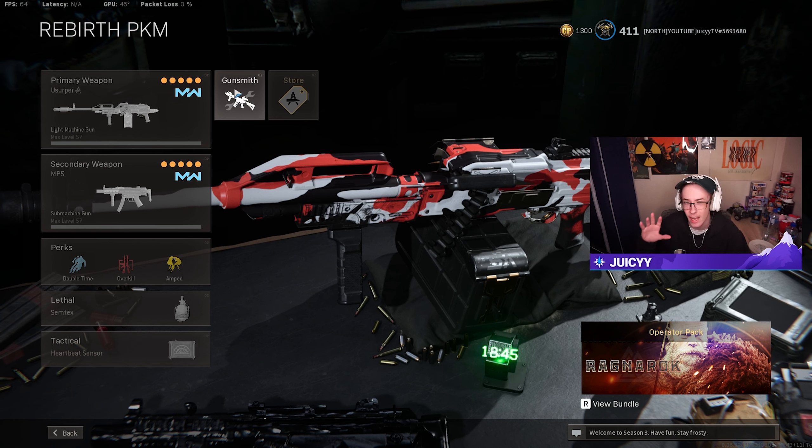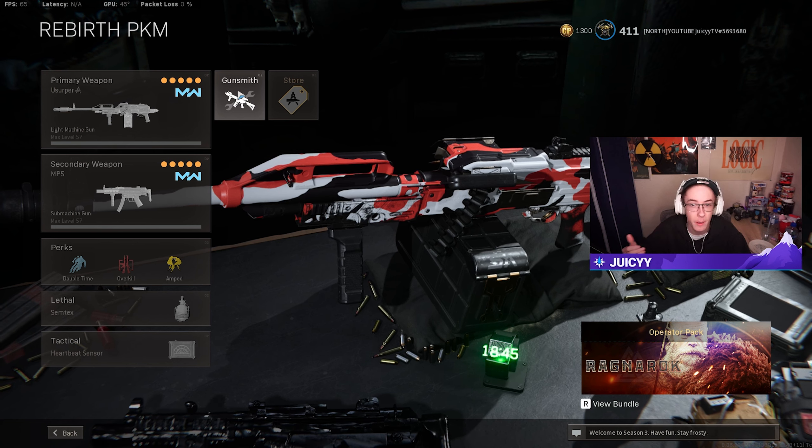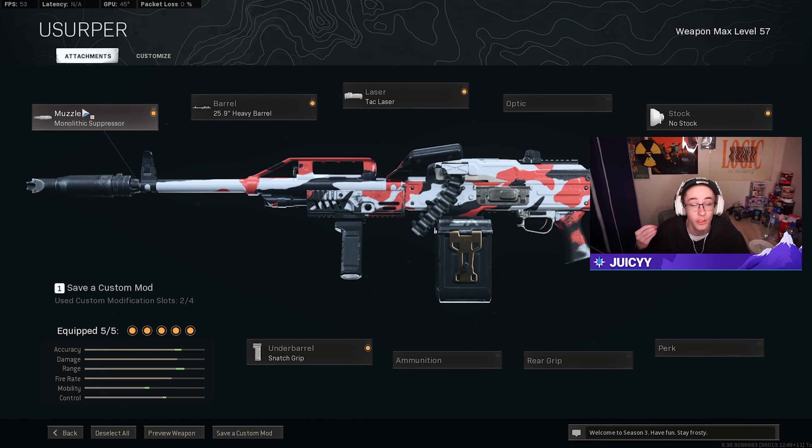This is also a pretty short gameplay — like a seven or eight minute game — so for people who don't like the longer 14-15 minute videos, this is more something for you. I'm going to be using the mono suppressor, the 25.9 heavy barrel, tack laser, the no stock attachment, and the snatch grip. I made this around being able to use it at close range, because Rebirth is a very small map and you don't want a heavy chunky LMG trying to ADS in buildings.